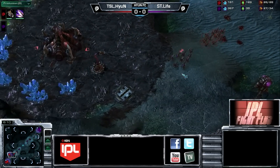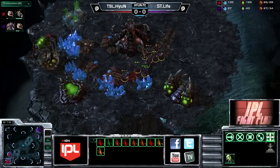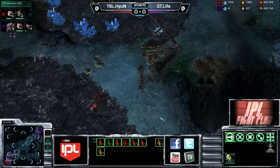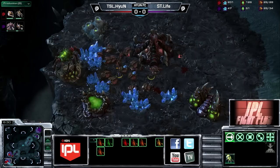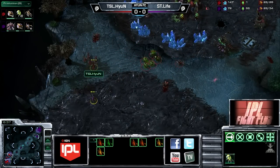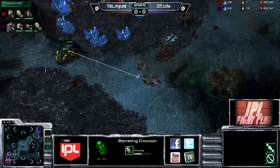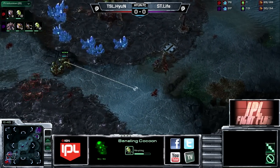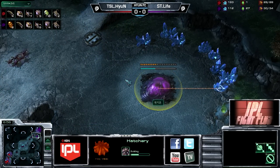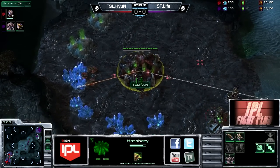Hyun finishes off the baneling very nicely. Life now runs into the main but speed finishes up for Hyun's lings - a little bit of miscontrol will cost him a drone or two, but ultimately Hyun pushes this out of his base. He'll get two queens out in just a second and he will hold. Very nice split-second decision making to tear after a couple of lings that were making their way out. Hyun morphs up a bunch of banelings - he doesn't want to deal with any of these shenanigans ever again. Life's base is only just now coming up; this entire time Hyun has been injecting on two hatcheries.